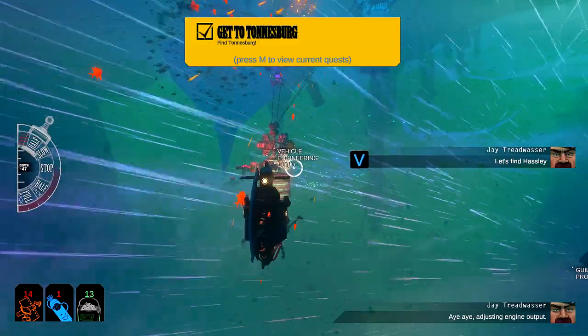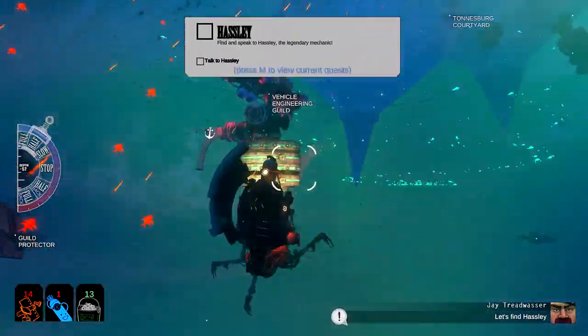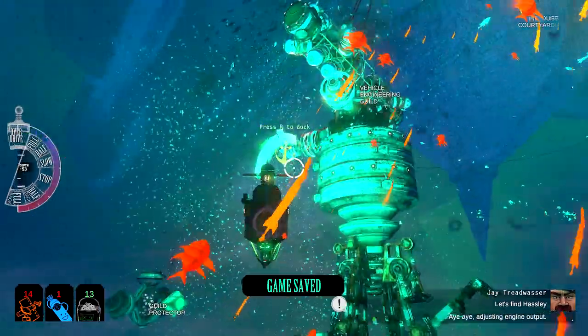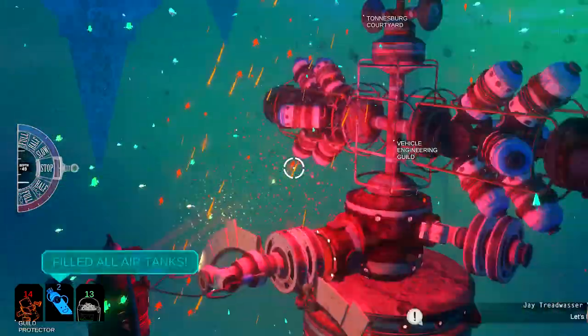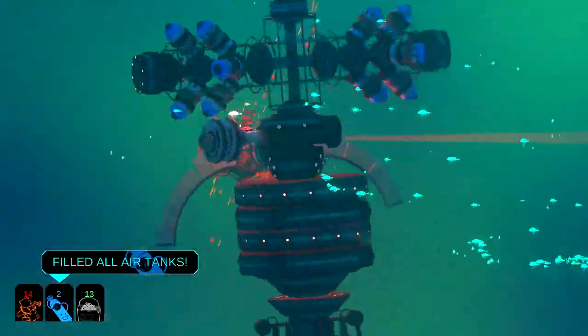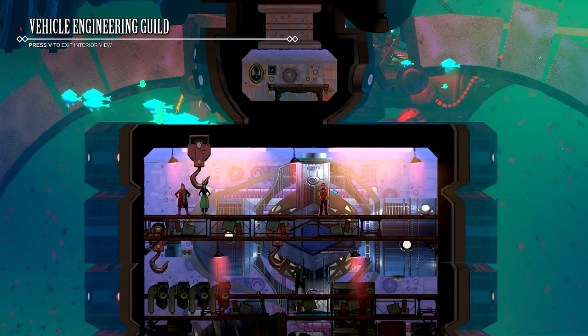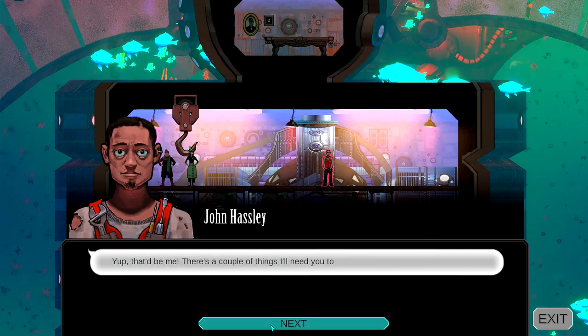Here we go. We found Tonnersberg! Let's find Hassley. Let's do it. Oh, there's a guild protector — is he after me? I don't think so. Let's get over to this thing. We don't want to tangle with those guys. Let's hook up. There we go, nice. We are in. Are we in Tonnersberg? Is this Tonnersberg? I swear we've already done this part, but maybe not. Here's Hassley. Looking for John Hassley. We have done this part — I swear we have.